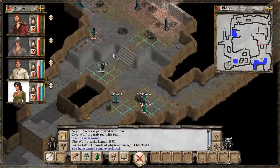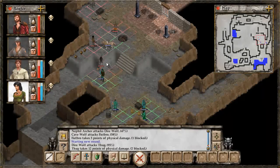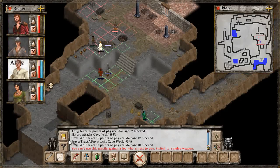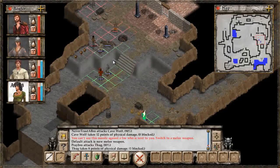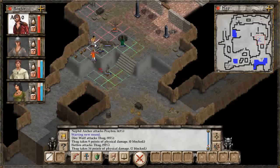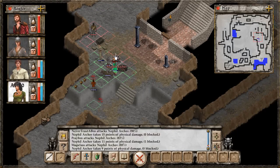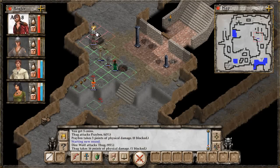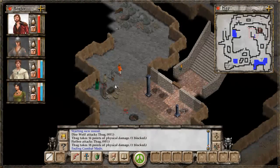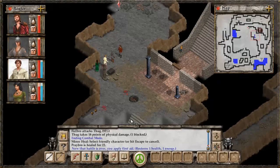He goes towards the exit gate and actually manages to escape. Once we stop being confused and poisoned, we come back and try to kill all of Lagren's followers. We murder the Cave Wolf first. Praybro does some attacking with his melee weapon since he's close to the enemy. The Dire Wolf does solid work — manages to kill one of the archers. Now we've killed everything, we can exit combat mode and re-enter peaceful mode. We use some Minor Heal on ourselves.